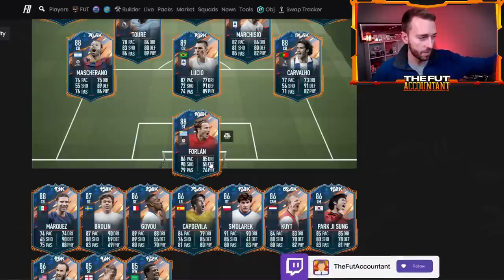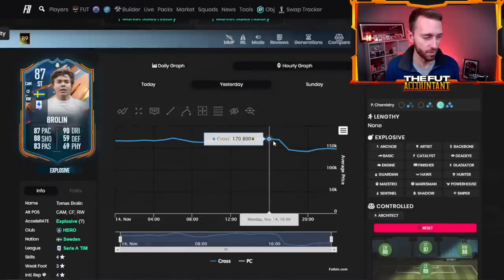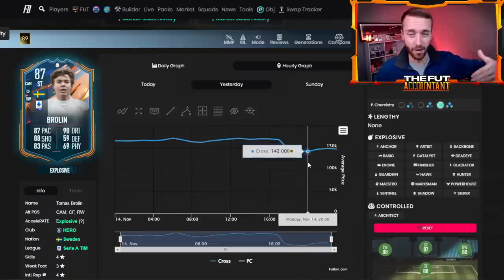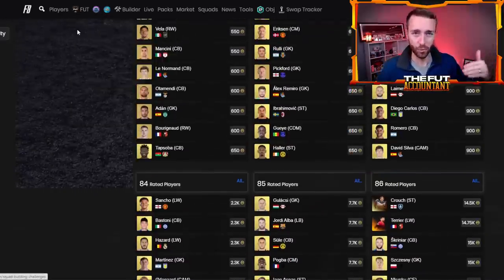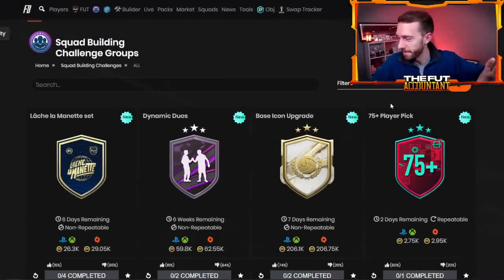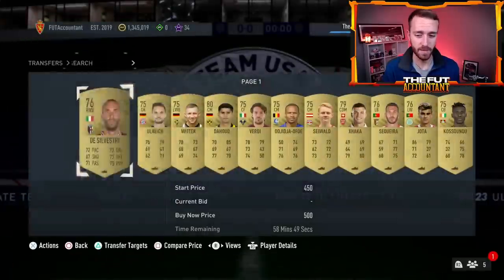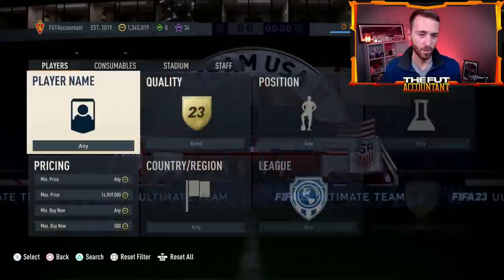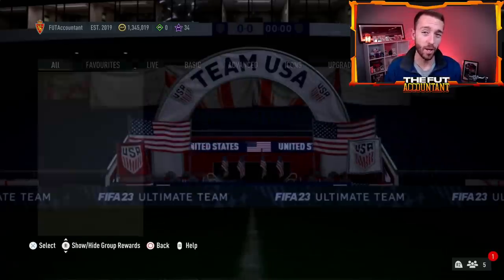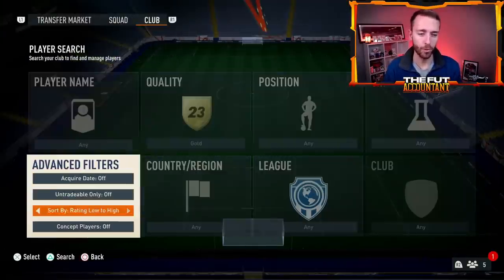The market as a whole is not fully rebounding — even hero cards like Robben hit 155k but never got back near the 170k he was before content dropped. Part of this is because SBCs are draining coins, especially the 75-plus player pick. It might seem small and harmless at 2,000–2,700 coins per entry, but people are buying non-rare golds to do it, and non-rare golds could rise even more today on Tuesday.